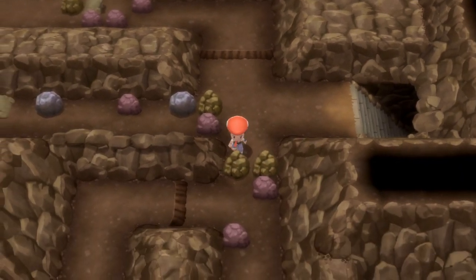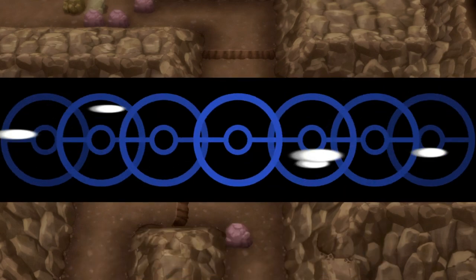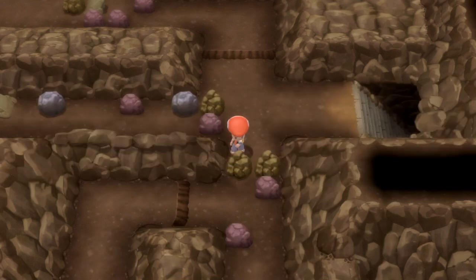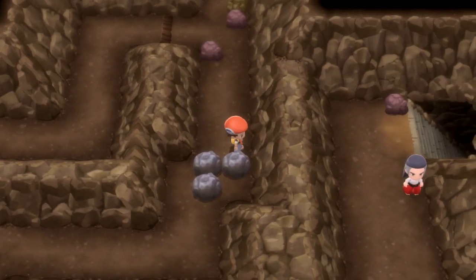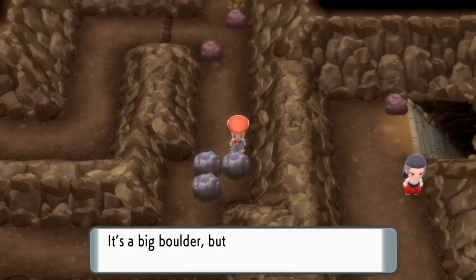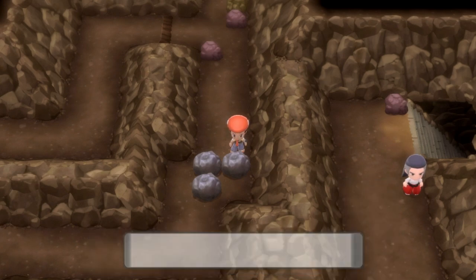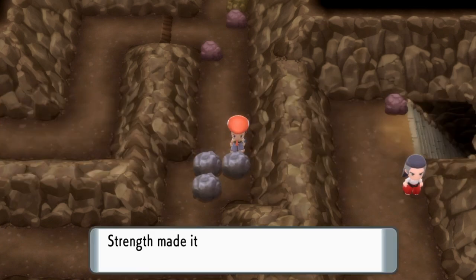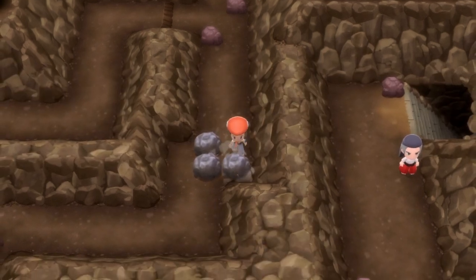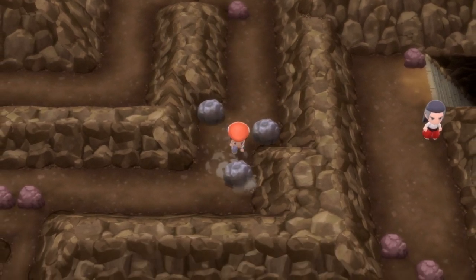Here it gets a little complicated, but in general you need to use Rock Smash on this rock, which will see you through this section. Then head down past the rest of the rocks and use Strength on these rocks. Start with this one — push it down, then the one at the top left, push that left, and then the one at the bottom left, push that down. That will clear your route through to this section.